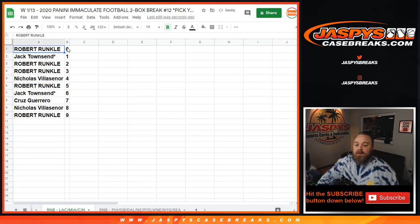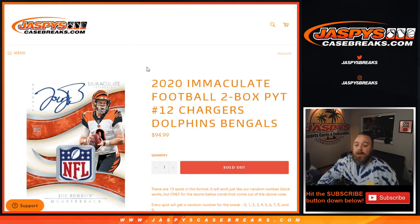Robert Runkle with the zero spot gets any and all redemptions for the Chargers, Dolphins, and Bengals — including known one-of-one redemptions. Jack Townsend would get any and all in-person one-of-ones. That was the random number block randomizer for the Chargers, Dolphins, and Bengals for 2020 Immaculate Football two box pick your team break.